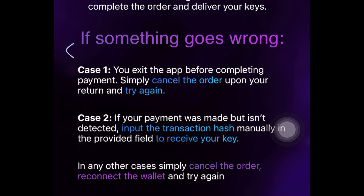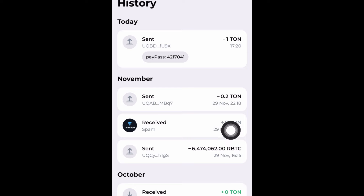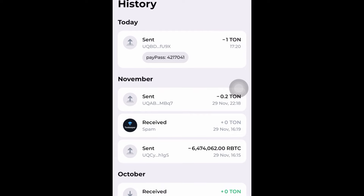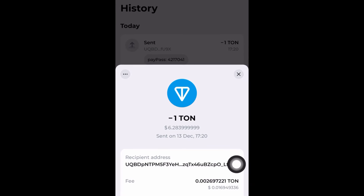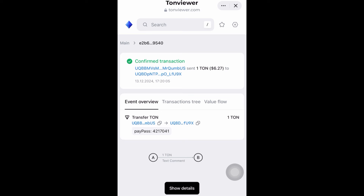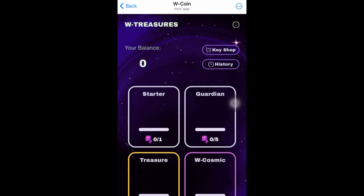If something goes wrong - say you exit the app - simply cancel the order upon return and try again. If your payment was made but not detected, input the transaction hash manually in the provided field to receive your keys. To get your transaction hash, go to TON Keeper, click on the transaction you just made, click on transaction details, and you will see your hash key right there. Copy it and paste it into the field. That's how it works.